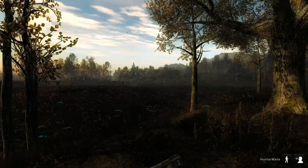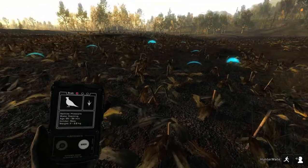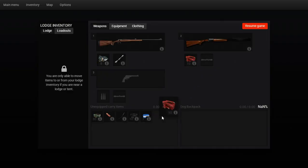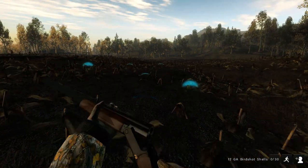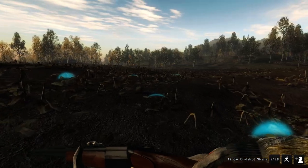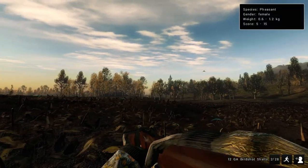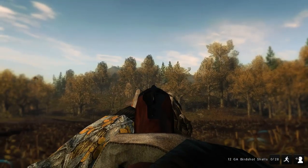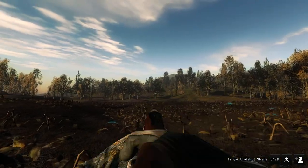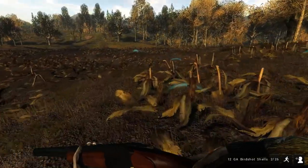A male roe deer. Let's see what this is — pheasant! It's got to be pheasant. Look at all this. We don't have anything for buckshot anymore, but if one flies over we will attempt a shot at it. One down, that one's a little far. We've got a red fox, we've got our pheasant, we've got a roe deer.